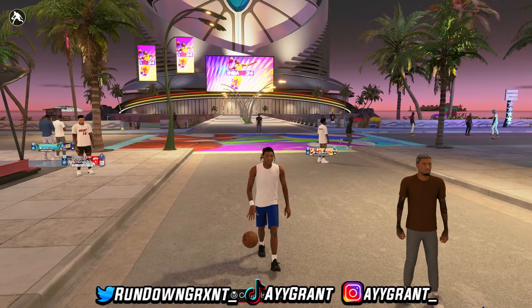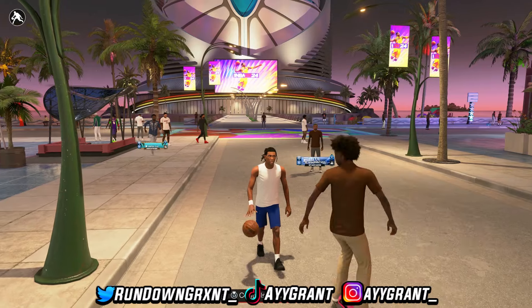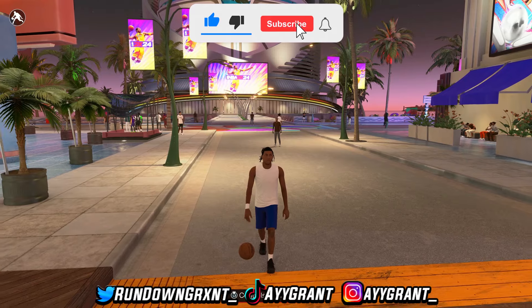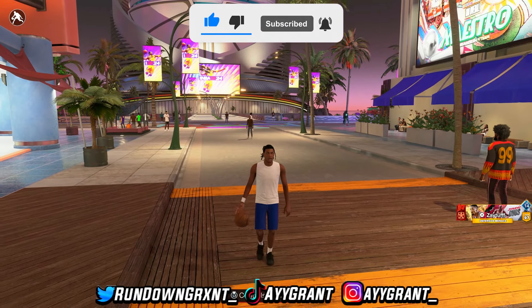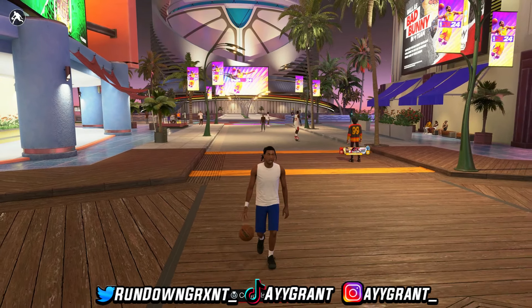Ladies and gentlemen, I'm done showing y'all my small guard animations. I didn't get to the small forward animations, but it is what it is. If y'all want to build under 6'5 with the best small guard animations, I suggest you go ahead and like this video. Those are the ones I use — easy for me to combo up with. Give it a like, subscribe to the channel, turn on post notifications, and I'll see y'all in the next video.